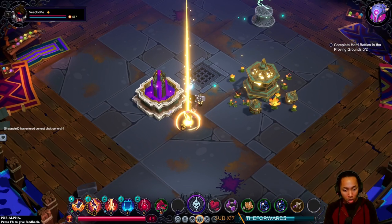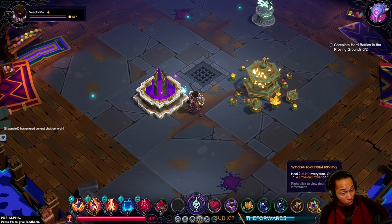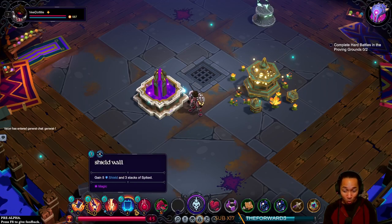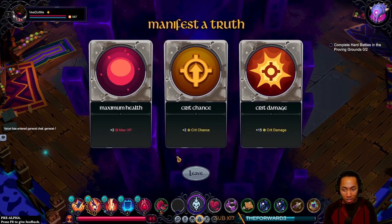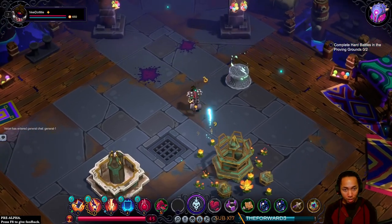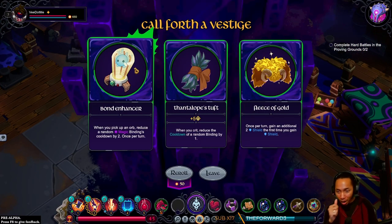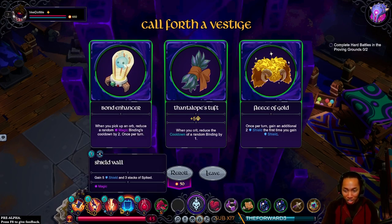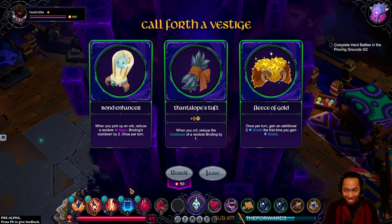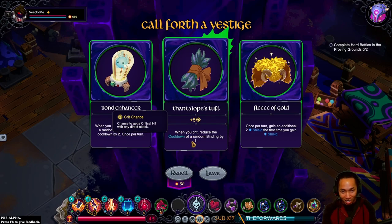Legendary! Heal two HP every turn, gain physical power on heal. If we weren't full HP 100% of the time, that would be amazing. Bond enhancer — when you pick up an orb, we were talking about that earlier, reduce a random magic binding cooldown by two. If this was physical, my god. When you crit, reduce the cooldown of a random binding — crit up. We're probably taking that.